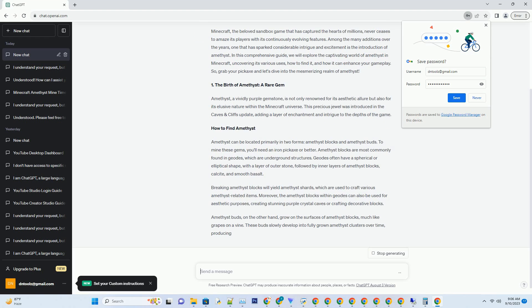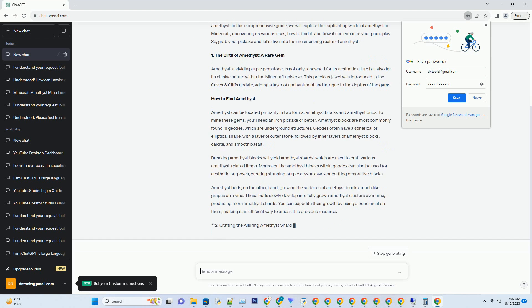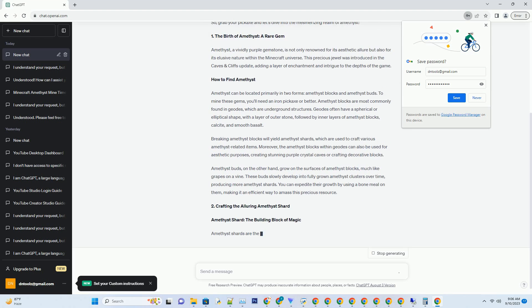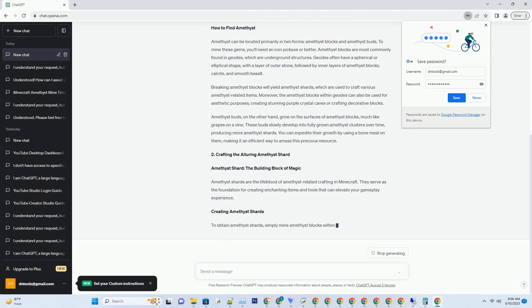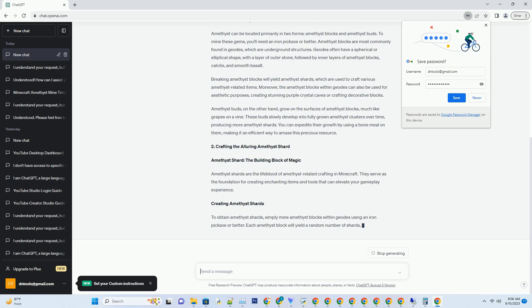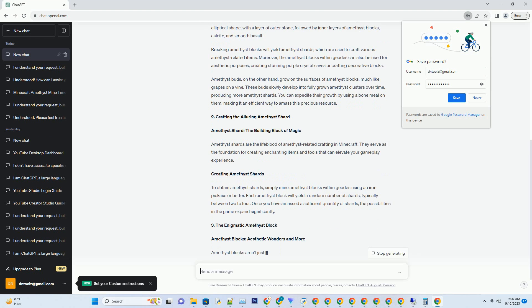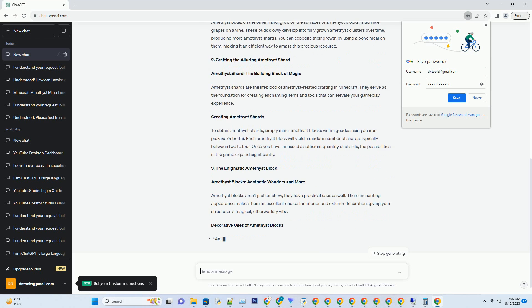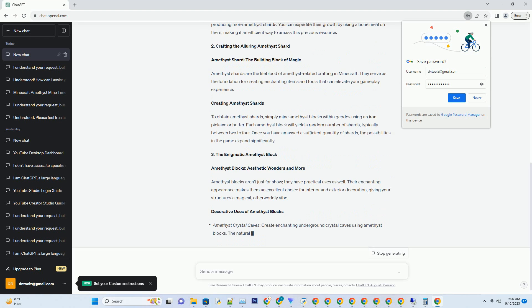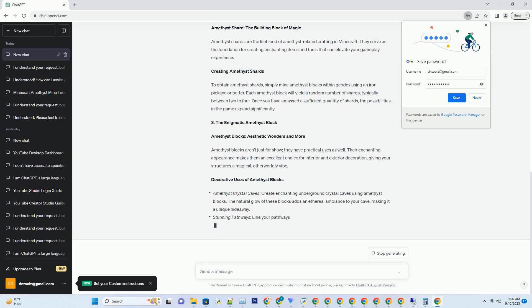So grab your pickaxe and let's dive into the mesmerizing realm of amethyst. Amethyst, a vividly purple gemstone, is not only renowned for its aesthetic allure but also for its elusive nature within the Minecraft universe. This precious jewel was introduced in the Caves and Cliffs update, adding a layer of enchantment and intrigue to the depths of the game.